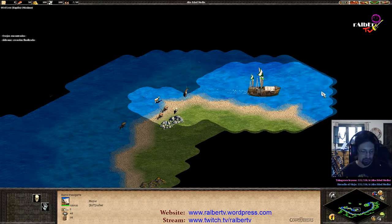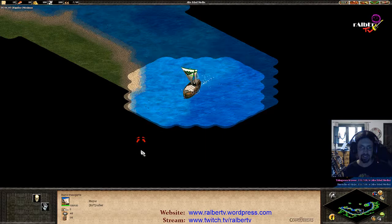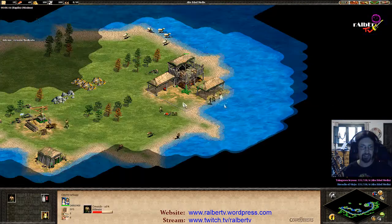You have to be careful because if they have the TC up, they can kill your transport ship with it. That's going to hurt you a lot — it's going to ruin your strategy, unless one of your allies sacrifices himself for you.